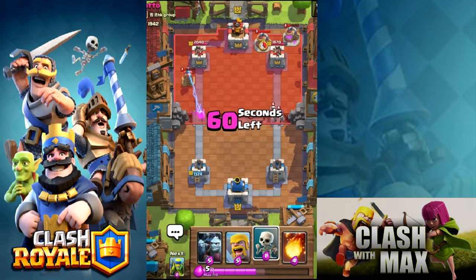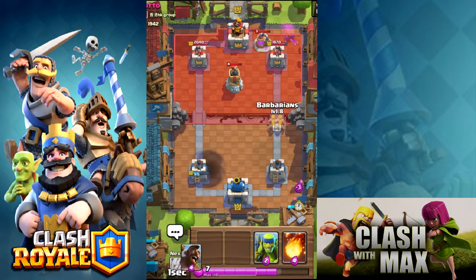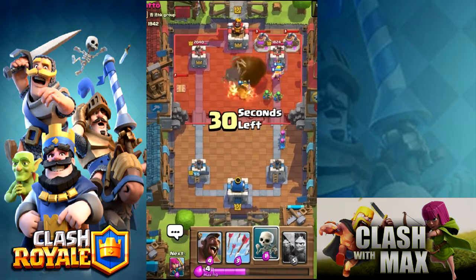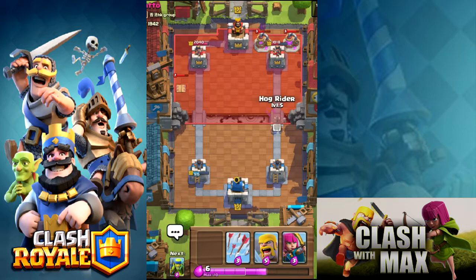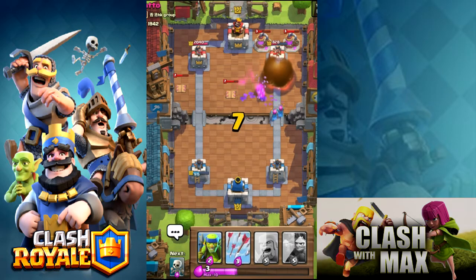There's 60 seconds left, double elixir time, let's go! I'm gonna drop the minion horde, hopefully it'll counter it, but he actually drops arrows which literally kills my minion horde. Minion horde is actually my favorite card — I strongly abuse it — but when it comes down to arrows, it completely gets wrecked, which isn't too good. This guy is just running cannons for defense and throwing arrows, fireballs, and rockets — that's all the damage he's doing.